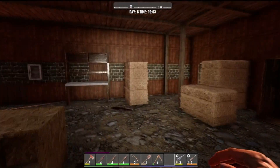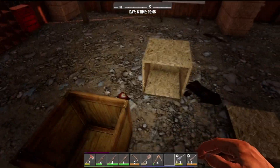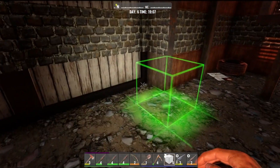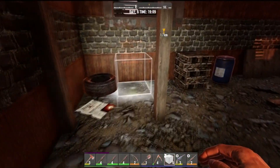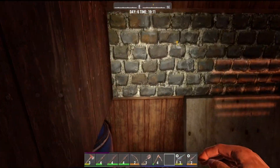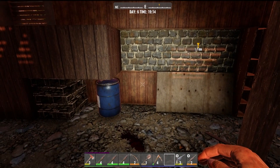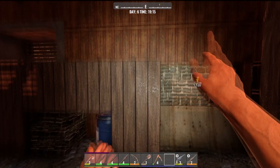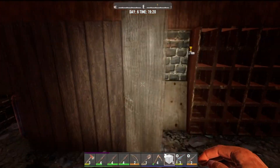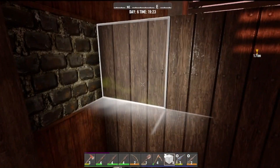I'm just trying to figure out if we should reinforce this from the inside, which means I'm going to have to knock everything out that's here. Since those are plates, that's considered an extra block, so I'm just going to go to the inside.